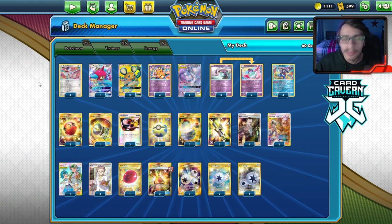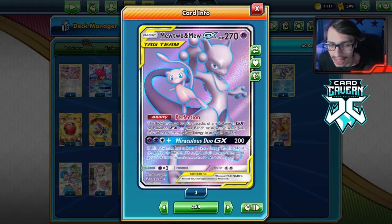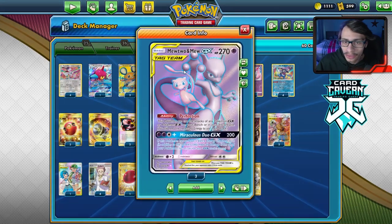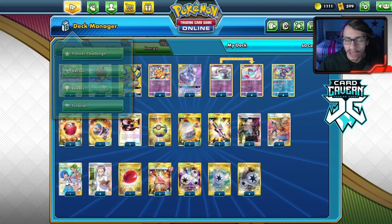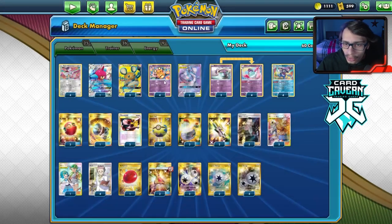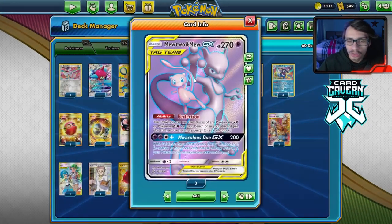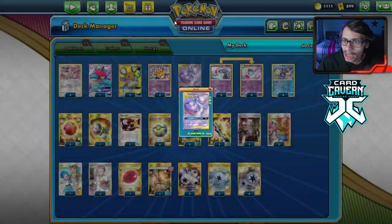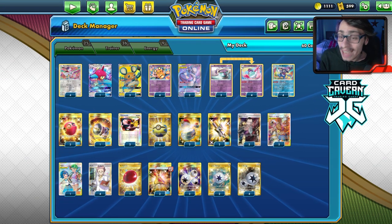Now let's look at the list. It's a very spicy deck — Mewtwo and Mew Tag Team GX being able to copy random attacks to make decks work is really cool. We don't play any other Pokémon for Mewtwo to copy, by the way. It's not a full Mewtwo deck. There's literally nothing else I can think of to play in here, other than maybe a Reshiram for double Blaze, or Outrage. Porygon-Z is just here for that attack, and same with Mewtwo — we just use Mewtwo once, then bench it.